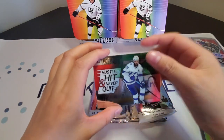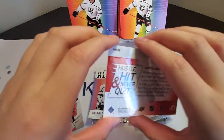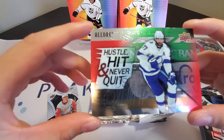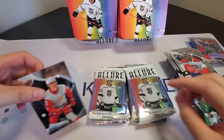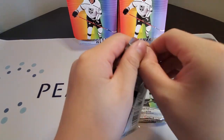Also in pack one: a Hustle, Hit and Never Quit of Victor Hedman. I believe these cards are just for the biggest hitters in the league. Hustle, Hit and Never Quit — Victor Hedman. And a rookie base as well. Okay, next pack.